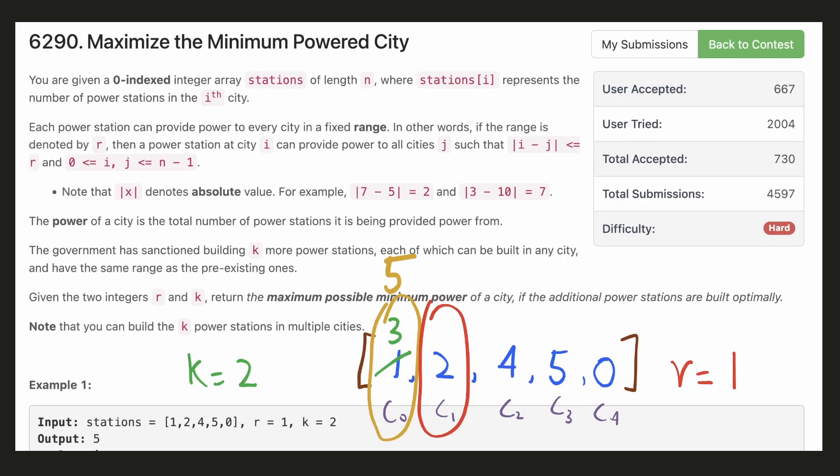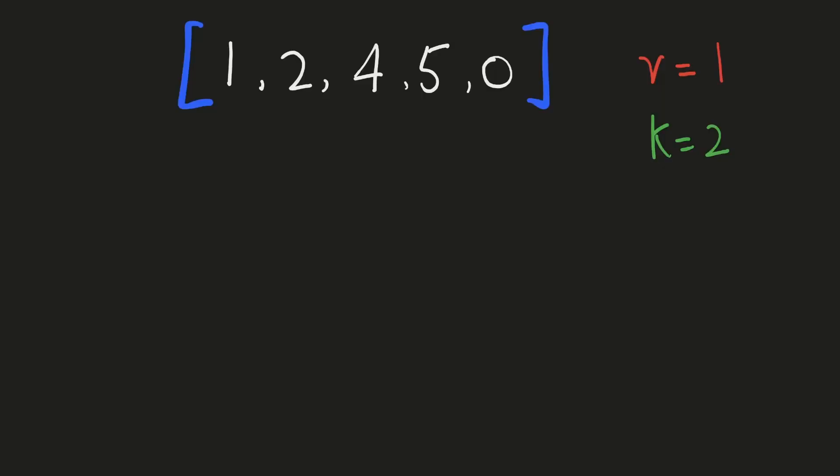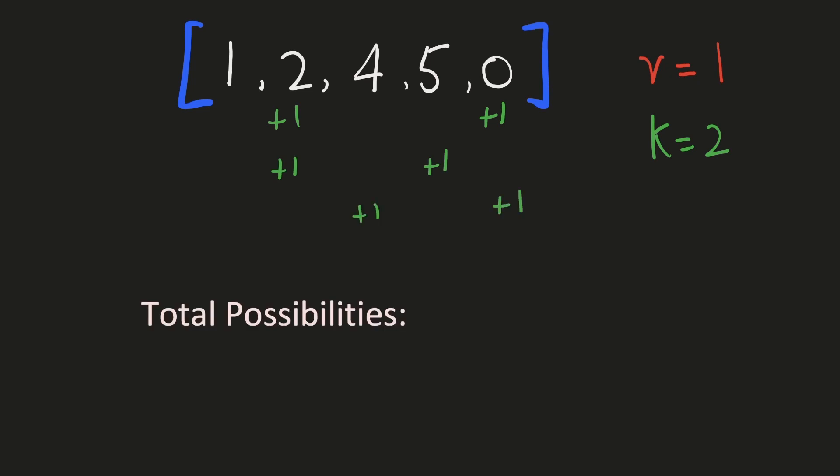Let's try to come up with an intuitive solution for this. If we try to distribute the extra stations, there are many possibilities. Each station can go into any of the n cities and we have k such stations, so the total number of possibilities will be k raised to the power of n. Obviously this is very large, so we have to come up with something else.